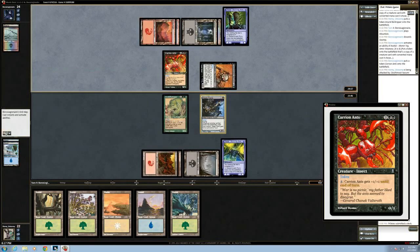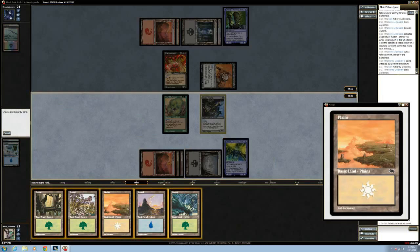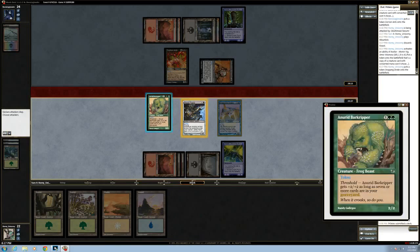We'll probably get something here that can just eat his two-two. Should I get rid of this island? Hang on to it — yeah, just hit your forest, in case we get something with a blue ability. I'd like to be able to play one of each. We'll fire and then attack with our two-two.